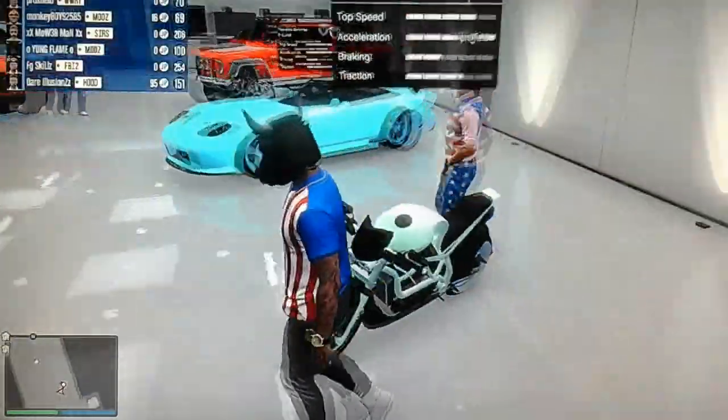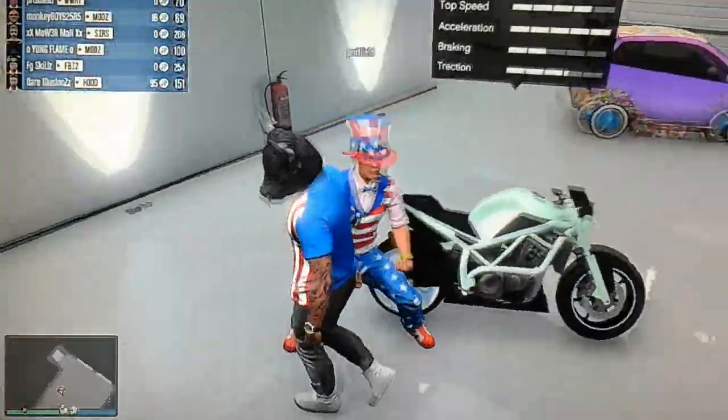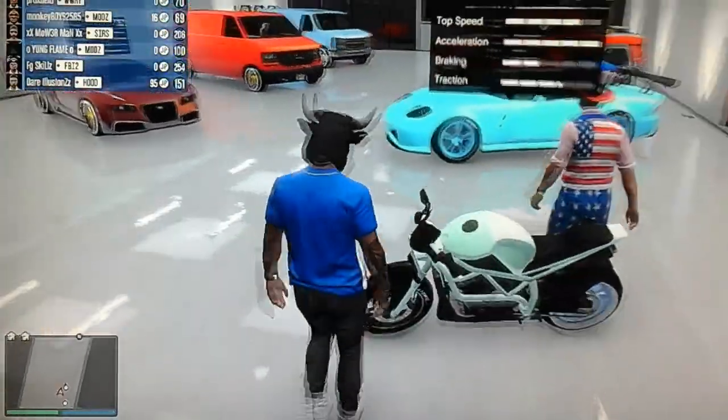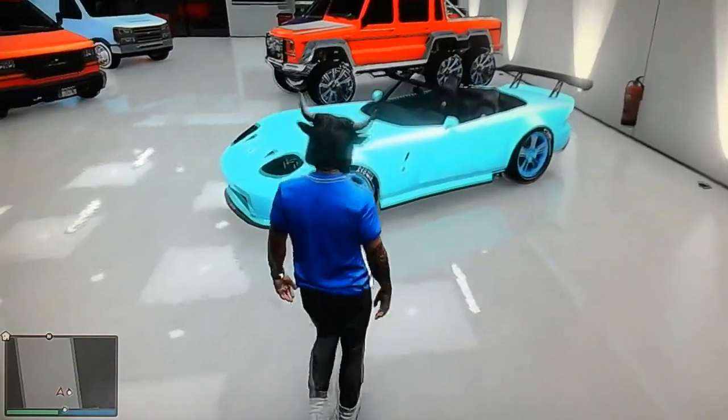Right here we have the Akuma. It looks like a frosted mint color. As you can see, it's got two different wheels on it — nice look.